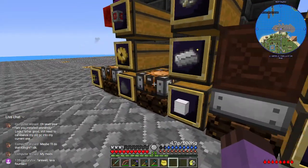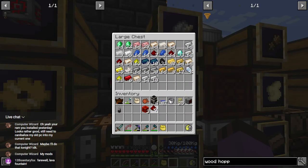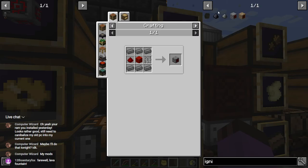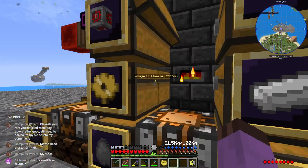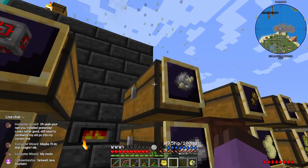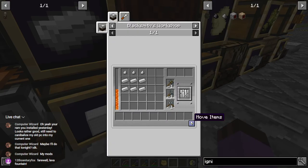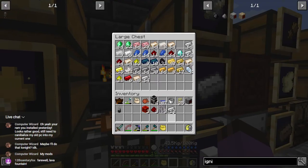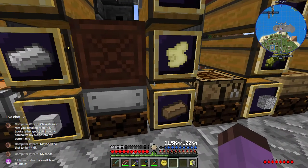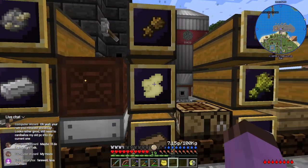For an igniter we need three pieces of redstone dust, some bars — I have two of them — three iron shards, and then it's just a bunch of masonry bricks. There we go, more igniters. We're also going to need some fluid extraction pipes and fluid pipes. I have some in storage already, so it's just the extraction pipes I need — there we go.